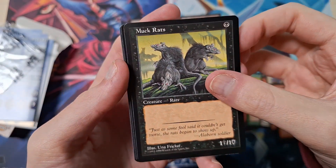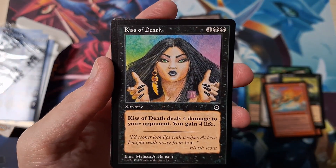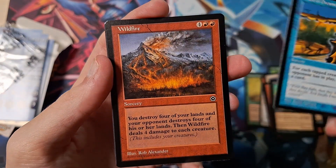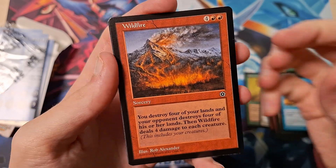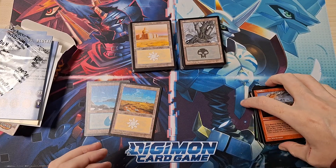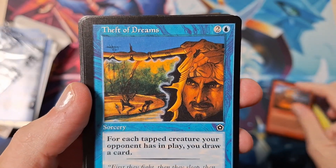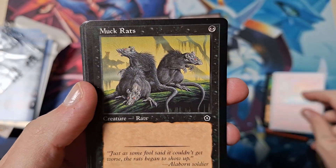Muck Rats — I love rats, especially in Magic. I think I still needed this one for my rat collection. Blaze. Kiss of Death — four damage to your opponent, you gain four life for six mana, god damn. Theft of Dreams. Wildfire — destroy four of your lands and your opponent's, and four damage to each creature, god damn. And then we have Plains and an Island. I'll have to look up what the rare is in this pack and let you know. Really nice old-school artwork.